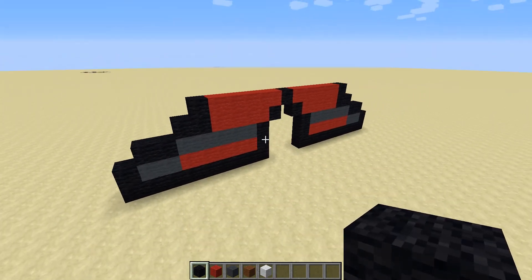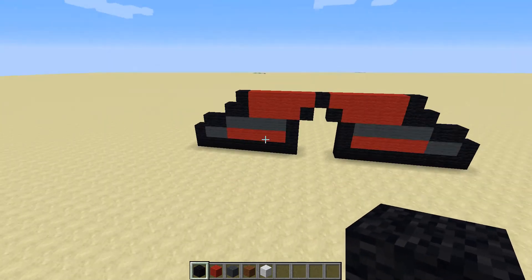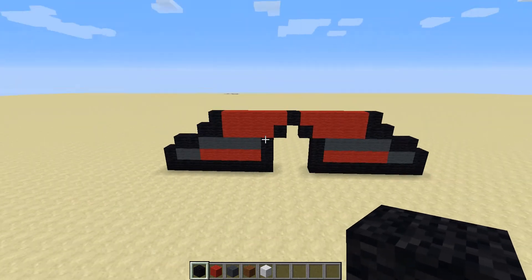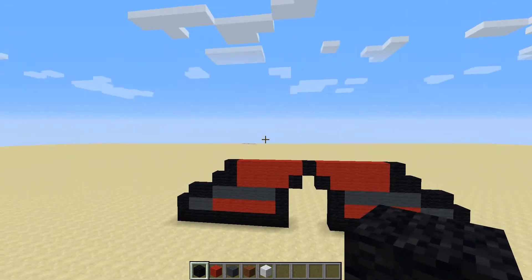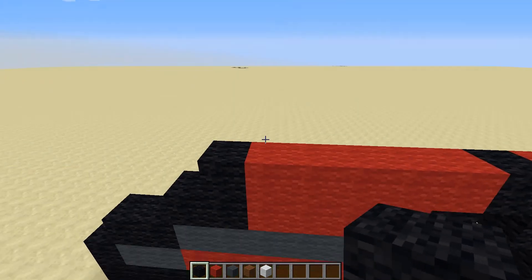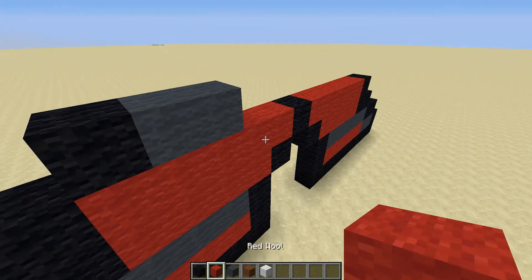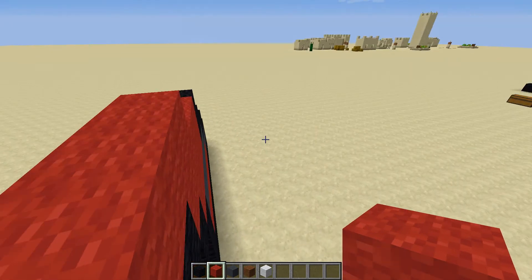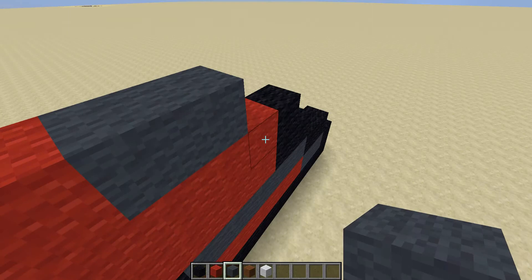We've finished off the foot area of Deadpool and will be moving on to the legs and upper body. On this first red one here, add a black, then after that black add two grey — one and two — then five red — one, two, three, four, five — then two grey and a black.